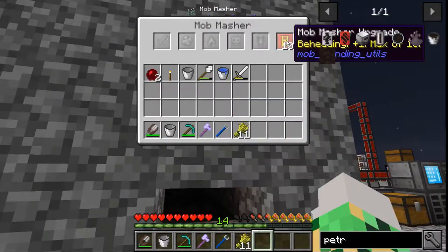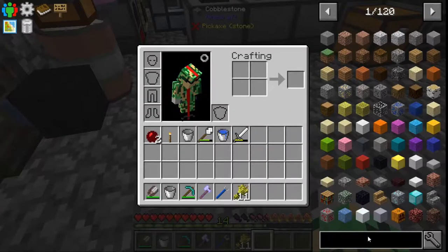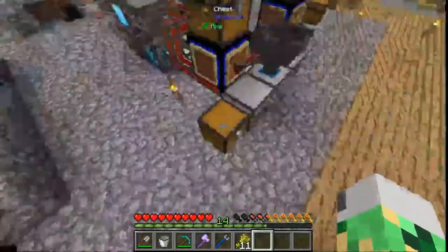What do we have for decapitation upgrades? All ten on there. I might want to upgrade the looting upgrade on that. So looting, that's actually pretty easy — I think we can have ten of them. Yeah, max of ten. That's a really easy one to make.